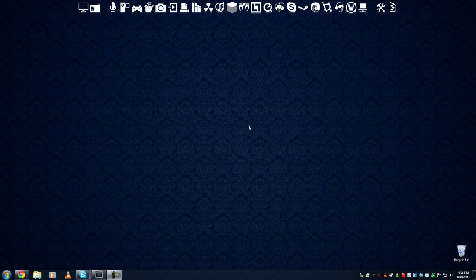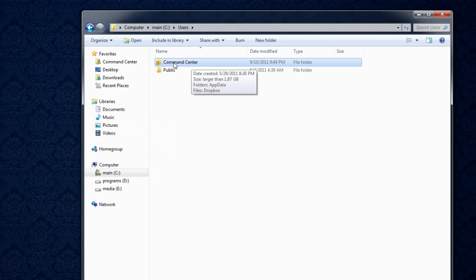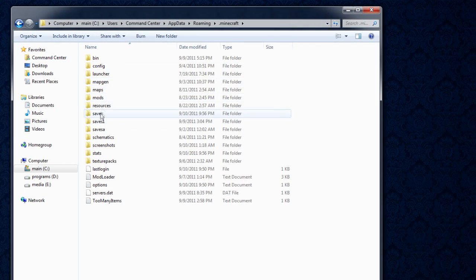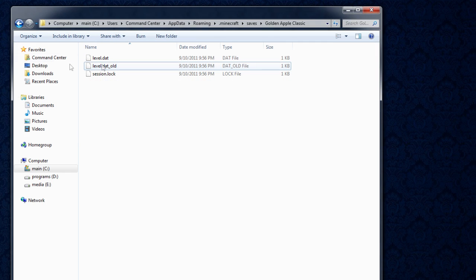Now escape and save and quit. Close out of Minecraft and go into your AppData. Go to My Computer, then your C drive, your Users folder, your personal user account name, then AppData, Roaming, and then dot Minecraft — this is where everything is. Go into your saves folder. You'll see your regular golden apple map and your golden apple classic map. Go into the classic map and delete the data and region files, because that's where all the terrain generation data is stored. We don't need that since we're converting our old map into it.